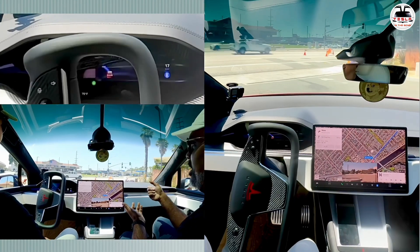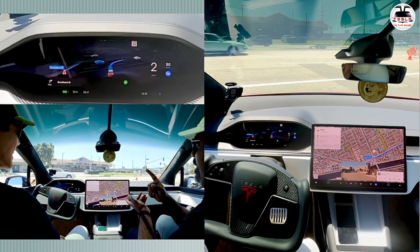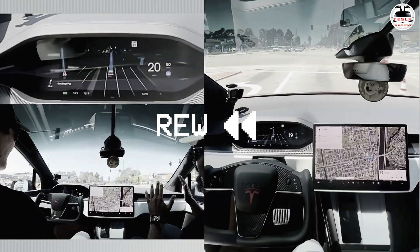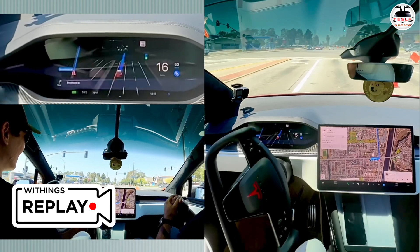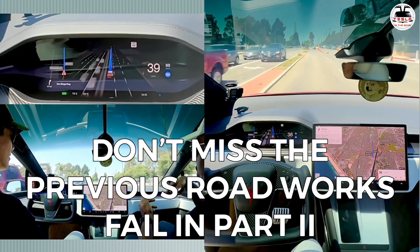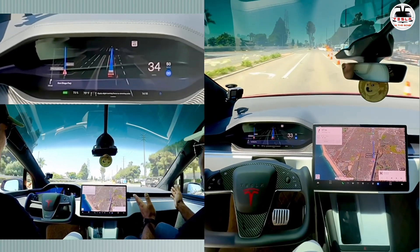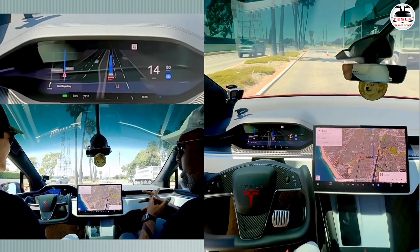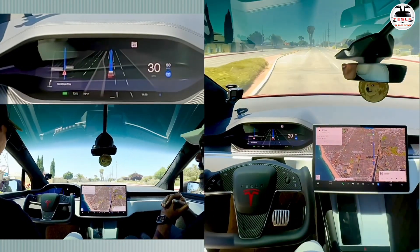There's a construction site happening here. Let's see if it can actually handle it, because in a previous run it didn't do the construction site very well. In that prior run, there was a car in front so it couldn't judge properly. But now the cones are right next to me on the right and the car is able to judge that. Another construction zone coming up — it slows down but didn't stop or disengage autopilot. It came through — that was really awesome.